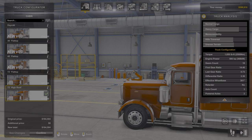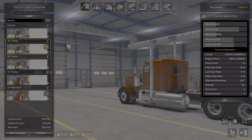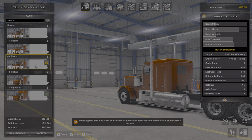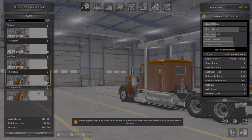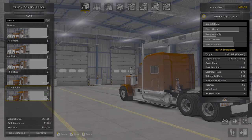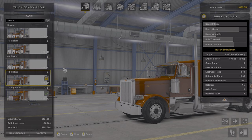We're going to go through the sleeper choices here. We got Day Cab, 48 Flat Top, 72 Flat Top, and 72 High Roof. I think we're going to go with the 72 Flat Top this time, just because it looks good.